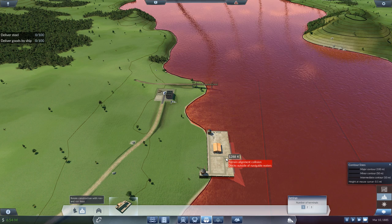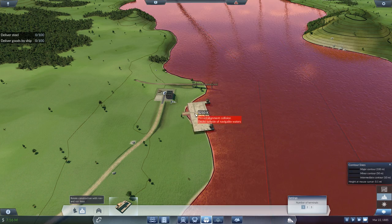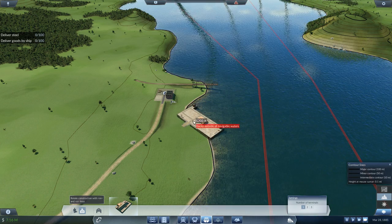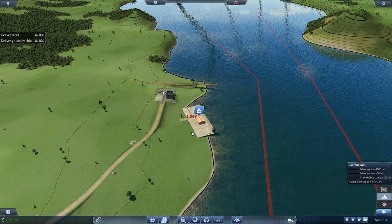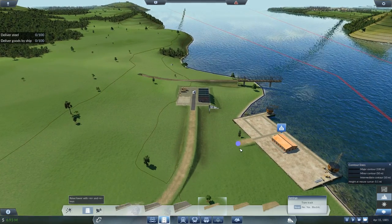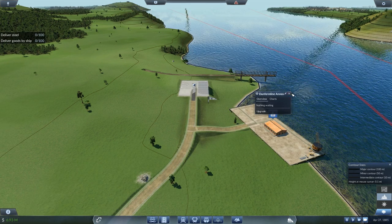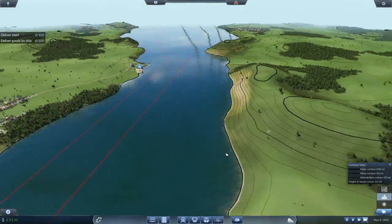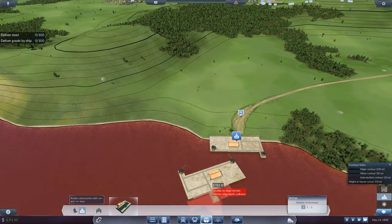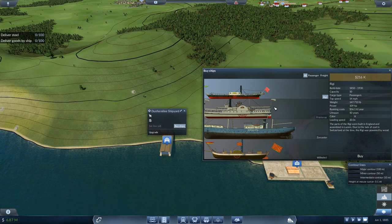I'm trying to remember how to turn things — there we go. Can I get it closer? I want it as close as I can possibly get it. There we go, that might be the best I can do. He does connect to that right there, so I don't have to worry about anything running like roads on the side. We now need to get a shipyard so I can get the ships. Right there is fine. We're going to buy freight ships.